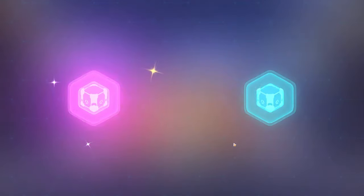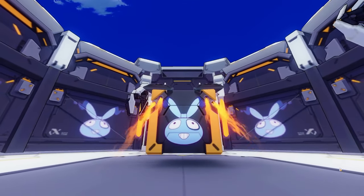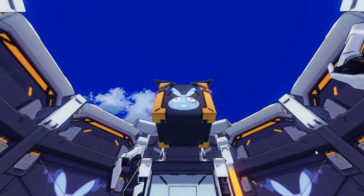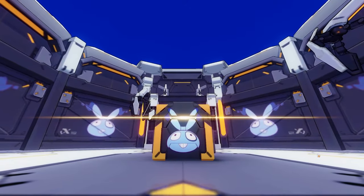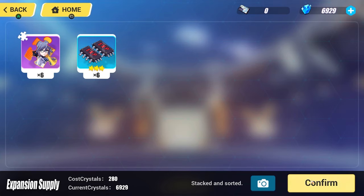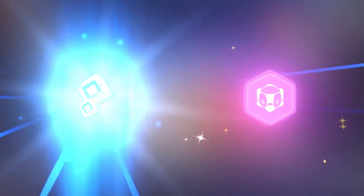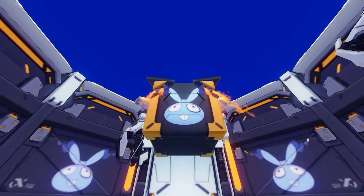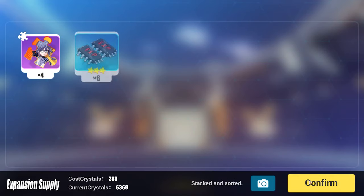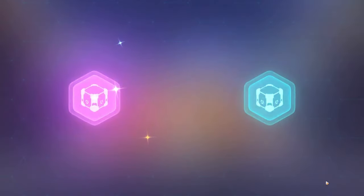I was going to say, is this new? But this must be the expansion supply box, not the dorm supply box. We're getting Night Squire fragments - that's pretty good. I have a lot of those already. It's cool that we can get other valks in this too. I still do not understand summoning in this game. Okay, Night Squire some more - that's probably going to be my first triple S Valkyrie.